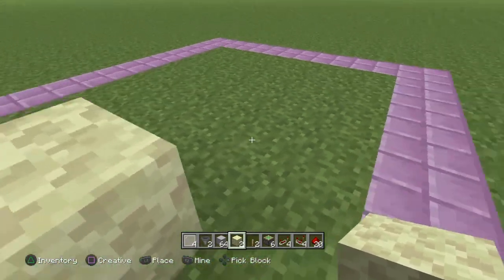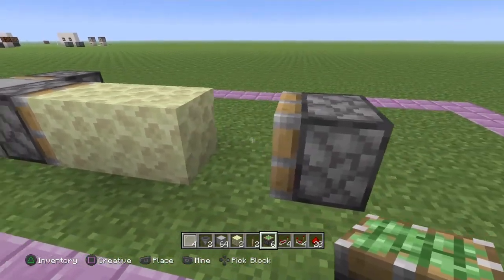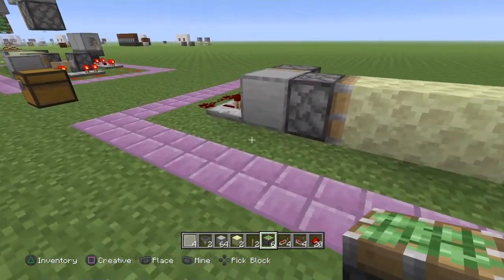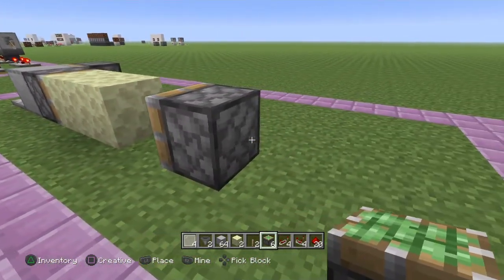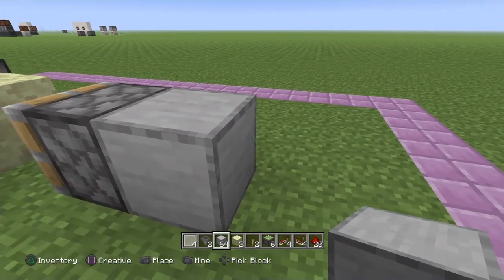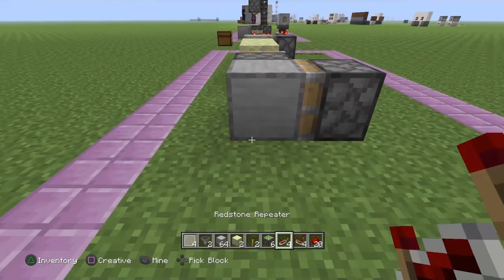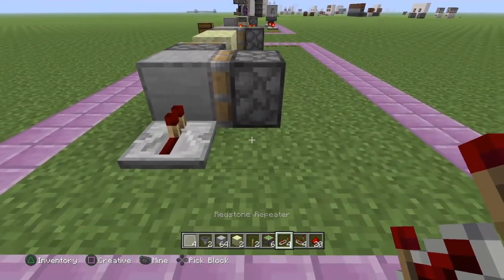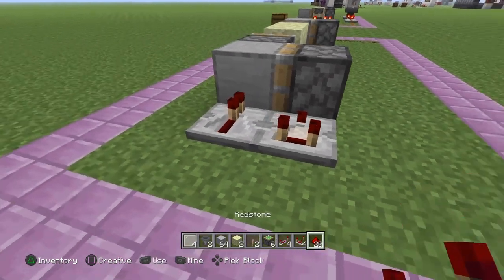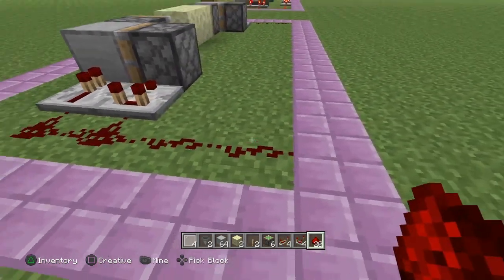Leave a one block space, and then place another sticky piston facing in towards that endstone. What we're going to do on this side is just mirror the same thing we did on the other side. So place your solid block right beside that piston, have another sticky piston facing that solid block, have a repeater facing that solid block on this side, and a comparator facing that sticky piston. Then chain them together with your redstone dust, just like on the other side.